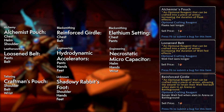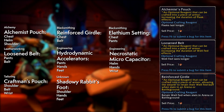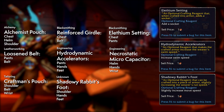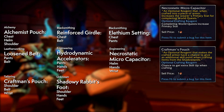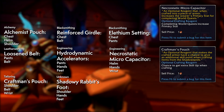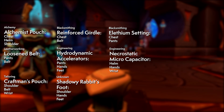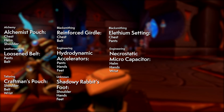The Alchemist Pouch increases the duration of Flask effects, while the Loosen Belt increases the duration of Well-Fed effects. The Reinforced Girdle lets you retain your Well-Fed buff even if you die in an arena or battleground. The Aethril Setting adds a socket to your modified gear. The Hydrodynamic Accelerators increase your swim speed, while the Shadowy Rabbit's Foot increases run speed. The Necrostatic Microcapacitor increases your primary stats after completing a world quest. The Craftsman's Pouch gives a chance for an extra skill point when crafting. I can totally expect people to make sets to improve quality of life when doing PvP, sitting around crafting, or running old world content. This is a crafting approach I really hope follows into later expansions.